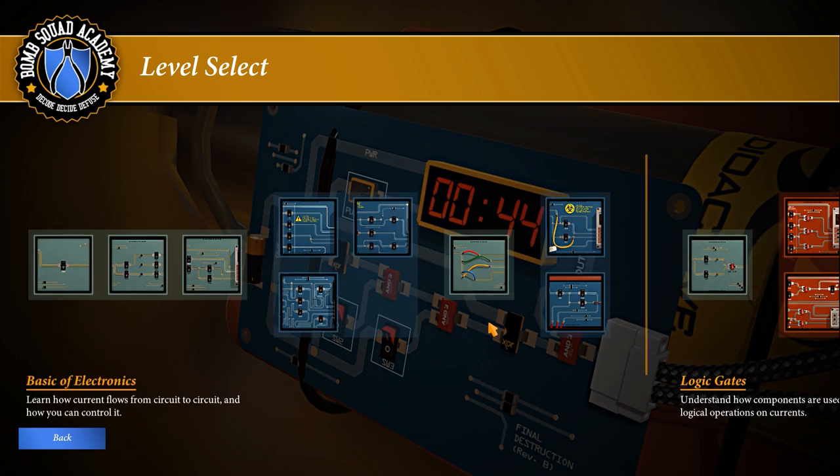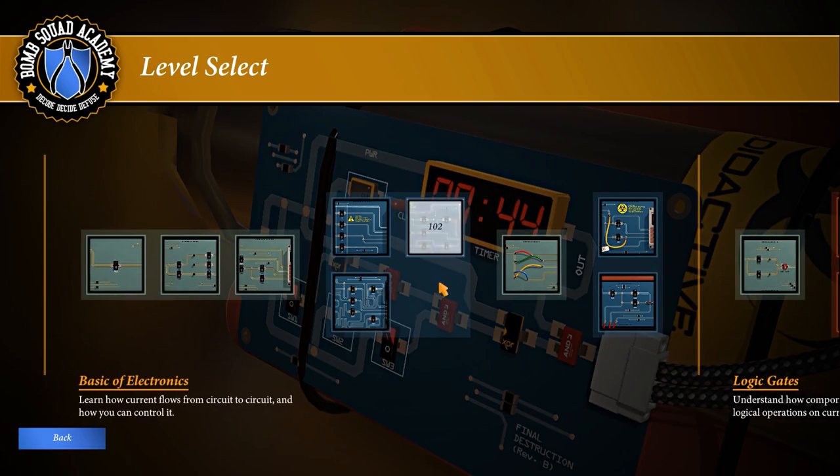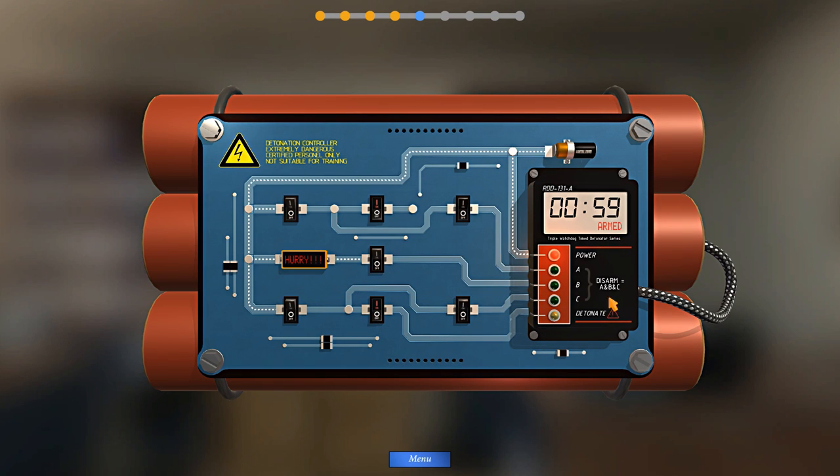We'll go to level select - since I've completed the game I can select any level, so let's go midway through. What we have is a bomb - three sticks of dynamite - powered by a battery. You can see dotted lines indicating power flow along the circuit, and there's a timer counting down. If you can turn the power off, you win, because it won't count down to zero and blow up.